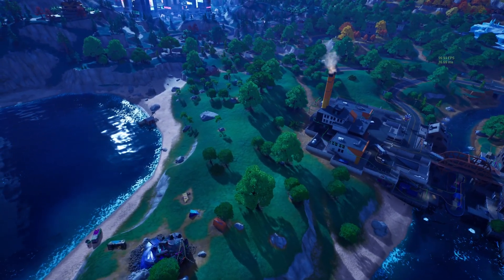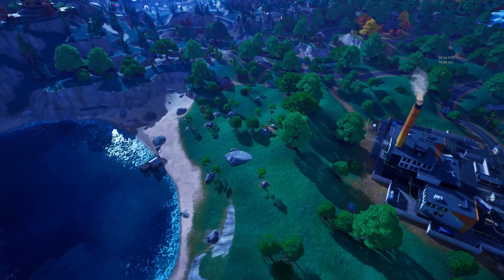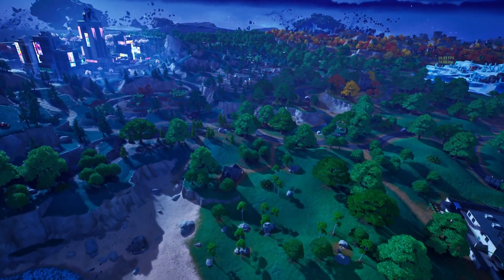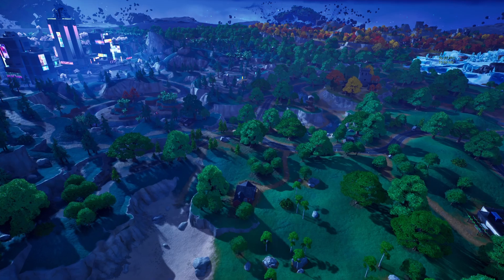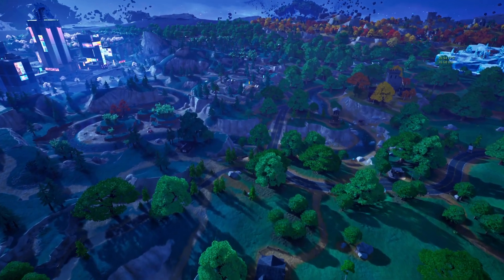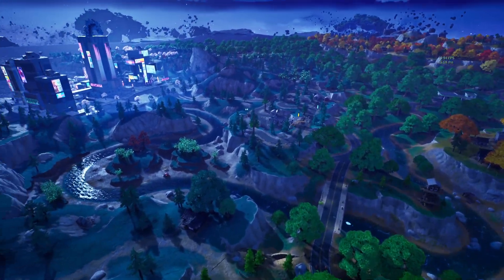The max headshot damage of the mythic Havoc Pump Shotgun has been reduced, as has the accuracy and hip-fire rate of the mythic Overclocked Pulse Rifle. In trios and squads, the number of mythic Overclocked Pulse Rifles dropped by capturing and rifting in a POI has been reduced, and the number of mythic Havoc Pump Shotguns found inside vaults has also been reduced.